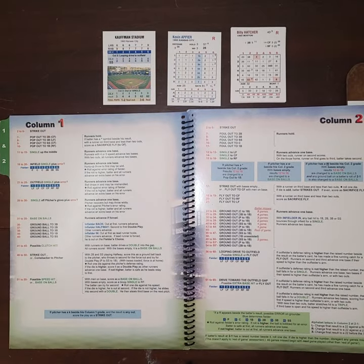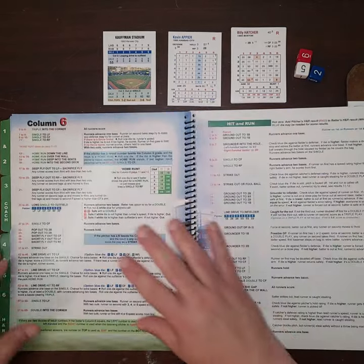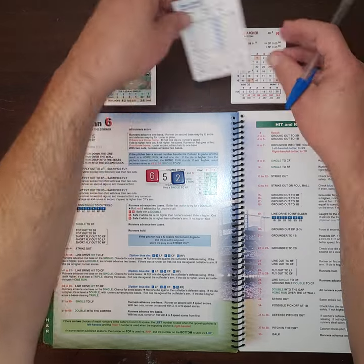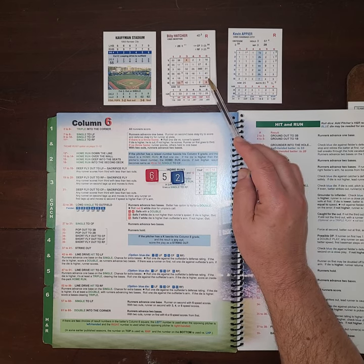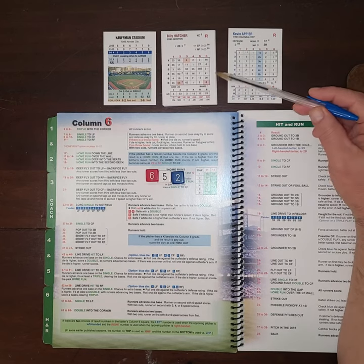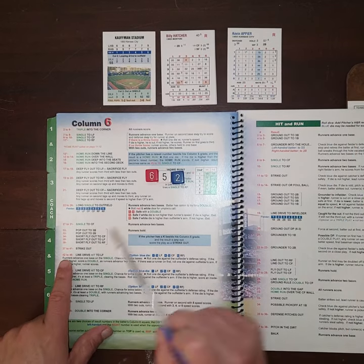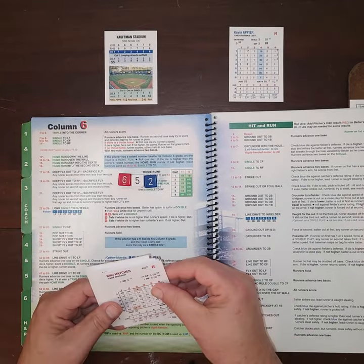Billy Hatcher is next. We roll 6-5-2, so we go to column 6. Column 6, row 5 on Hatcher is 36. I mentioned before — whatever you add to 36 puts you at 37 to 41, which is a strikeout in column 6. And in this case, Apier's column 6, row 2 result is 1, total 37, strikeout. So Billy Hatcher goes down on strikes for out number 2.